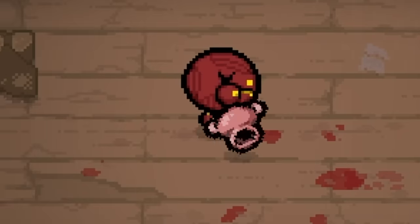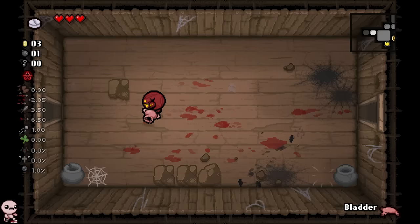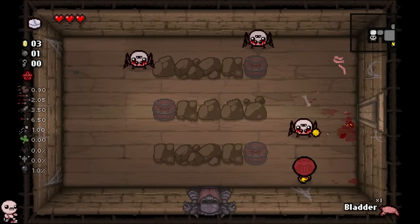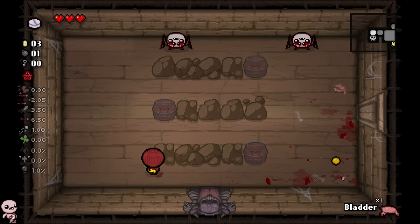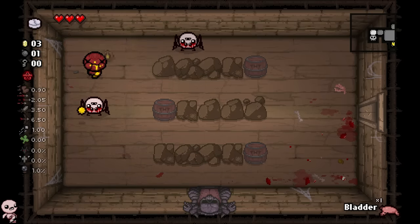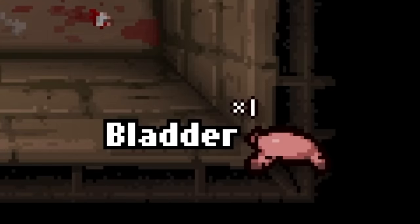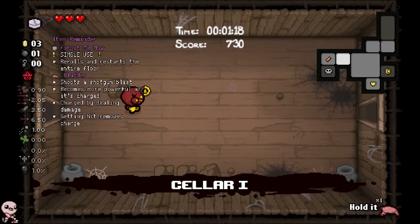If I press Q, does anything happen? I'm sorry, what is this? That is disgusting. Hold on. Okay, here's my theory - I do keep my charge. Immediately, everything makes more sense. I fill up my charged meter by just hitting shots, and then I get a bladder charge. What does bladder do? We'll figure it out.